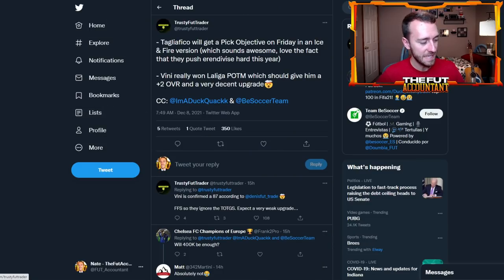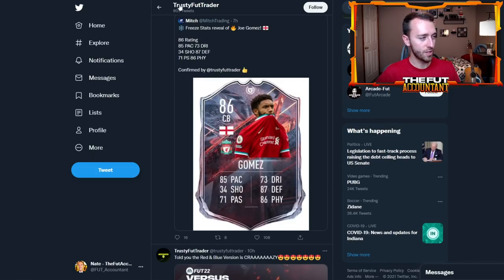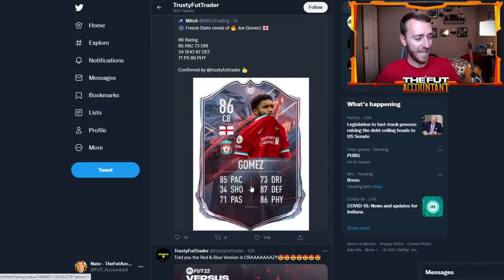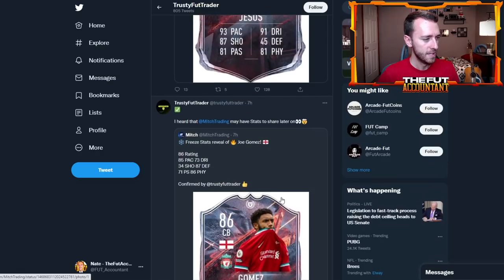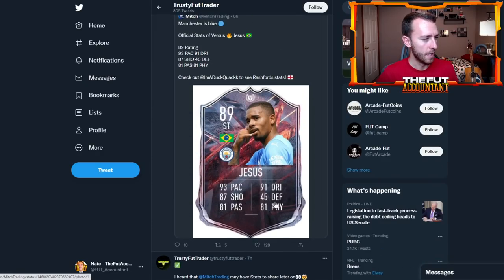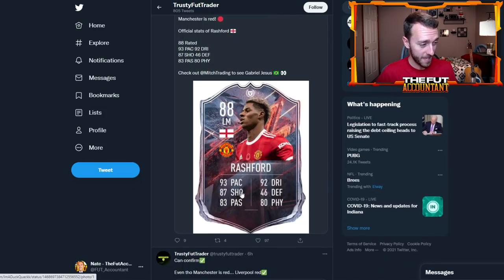Some of the names that have been leaked for this promo: Tagliafico is supposedly the objective player on Friday with a fire and ice design. Some confirmed stats include Joe Gomez at 85 pace, 87 defense, 86 physical; Gabriel Jesus at 93 pace, 87 shooting, 91 dribbling; and Rashford at 93 pace, 92 dribbling, 87 shooting. These are confirmed stats and players in this promo, and the boosts they're getting are crazy.